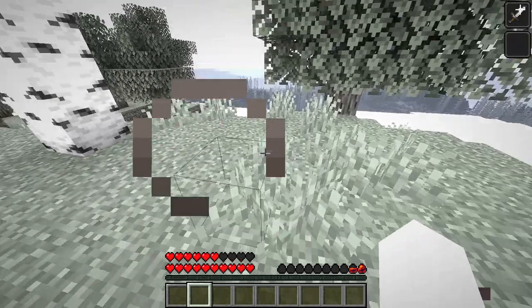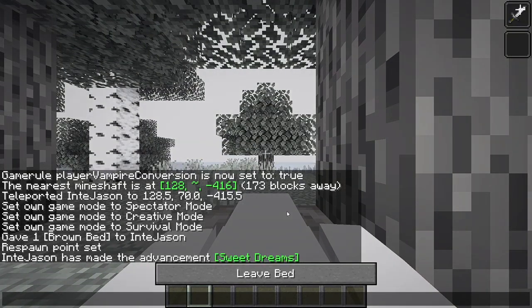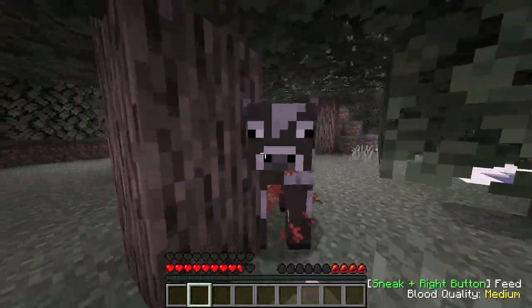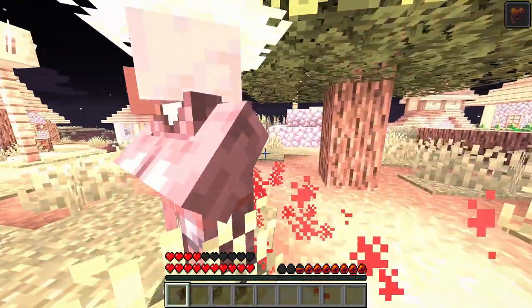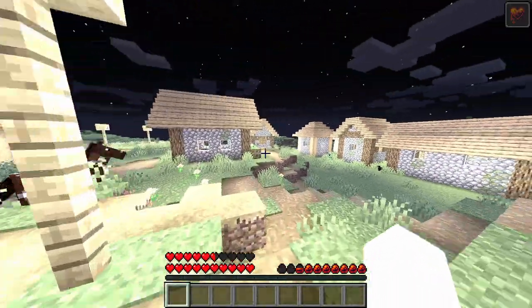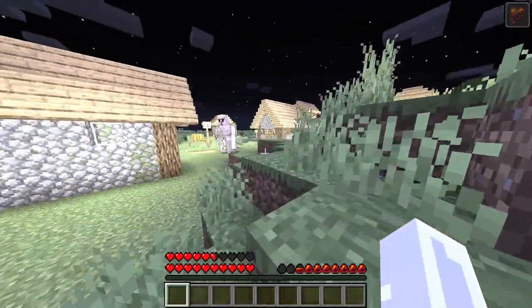As a vampire, you'll burn under sunlight and you can only sleep in daytime. To get stronger, you can start to shift right-click on mobs to suck blood from them. More humanoid creatures such as villagers and pillagers provide a good blood source. However, feeding on awake villagers will trigger vampire hunters who are highly specialized in hunting creatures like you.